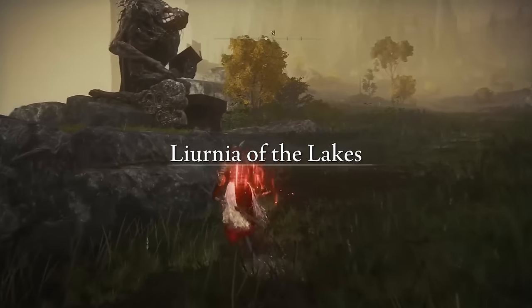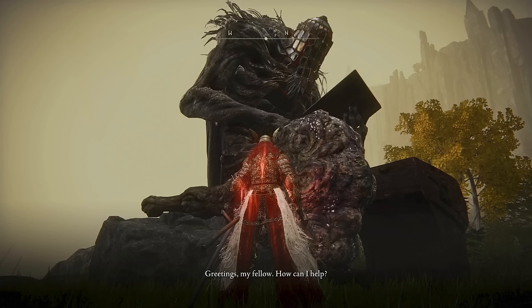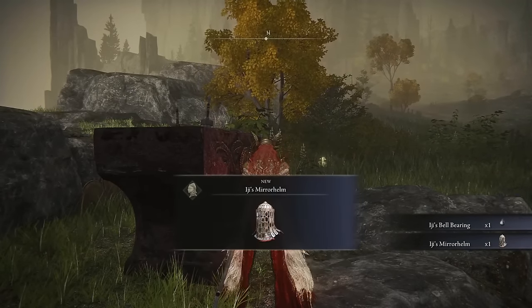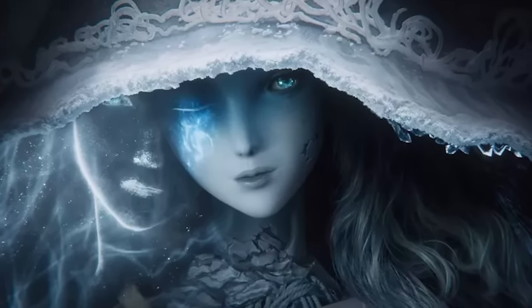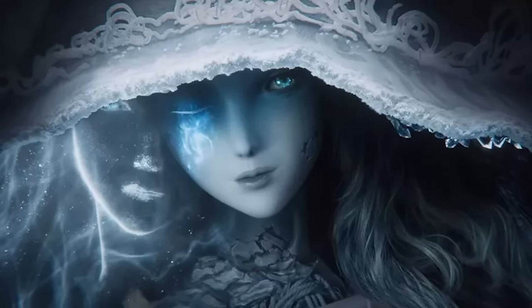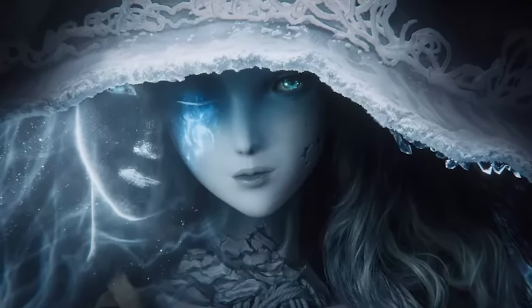Finally, go speak with Iji — he'll have some final things to say about the quest, though I won't spoil it here. It's quite interesting and I was genuinely invested in this story. When you're done speaking to him, sit at a Site of Grace and come back — he'll be gone and you can collect his armor and a bell bearing to take to the Twin Maiden Husks to buy his items. This completes everything needed to unlock the Age of Stars ending, so when you defeat the Elden Beast you can select Rani's ending. I hope you enjoyed and thanks for watching!